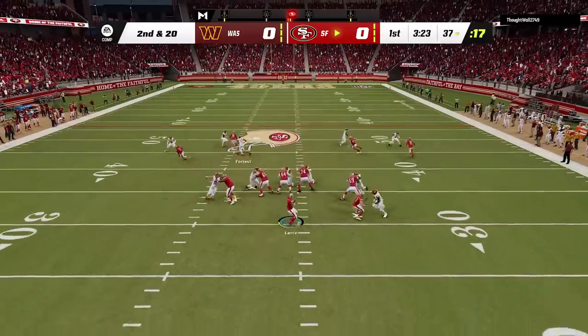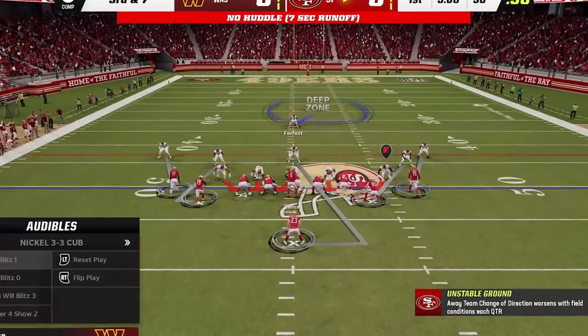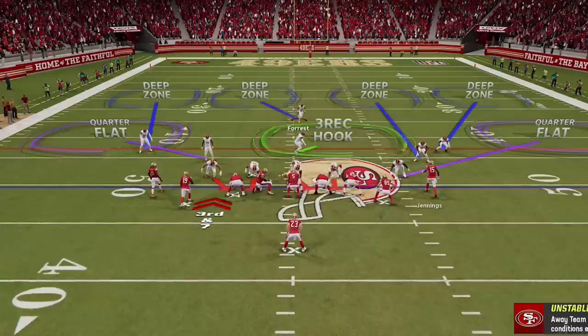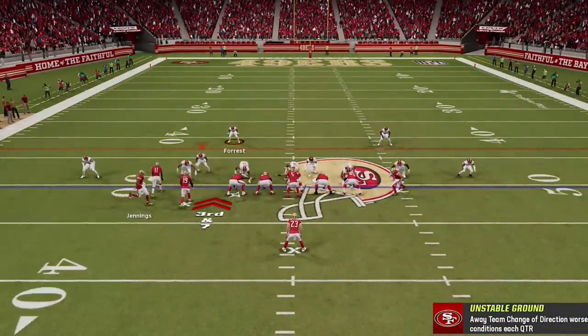I blitz my user and hover any gap hoping for a free blitzer, and on the next play it works to perfection. He runs a hurry up and I do it again, but this time he connects over the middle to get back to 3rd and 7. He calls another hurry up and this is the first time I call the defense this video is about — the Cover 4 Match. I bring the safeties down since I suspect run or a short pass in this tight formation.